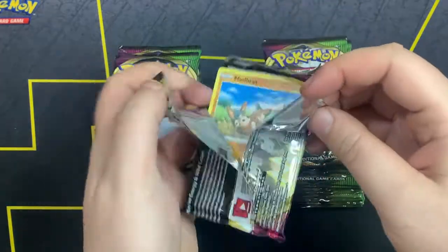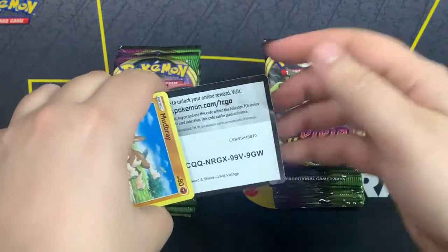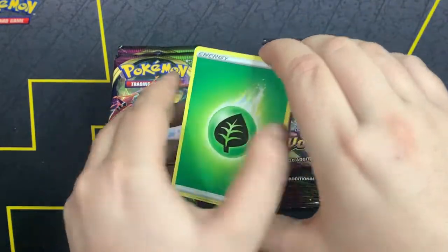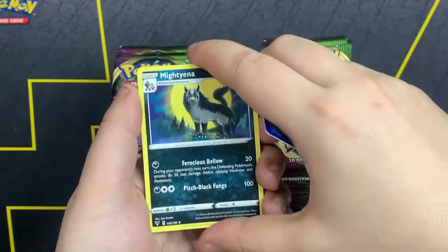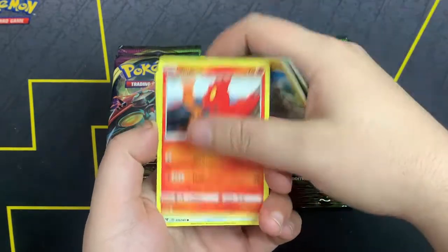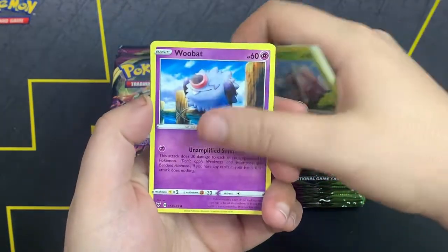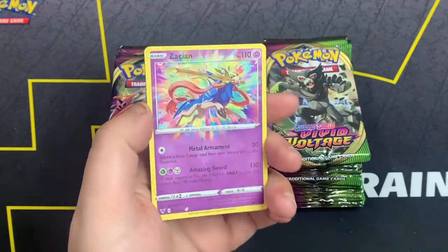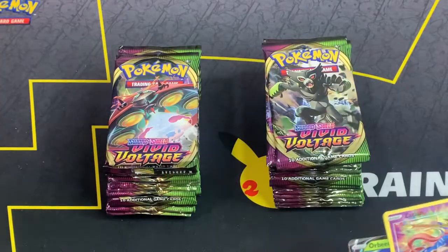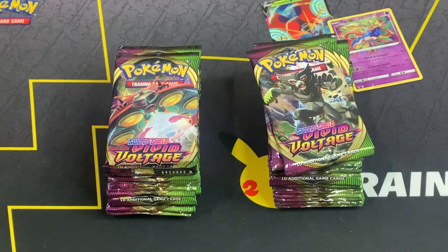Here we go, first pack in a long time — feels weird. Here's the code card. For the front we got Double Energy, Aromatic Energy, Mighty Anna, Pincurchin, Mudbray, Slugma, Whismur, Woobat. Amazing Wurmple — oh that's sick! And Orbeetle — a double hit for Team Right off the rip! Let's go!